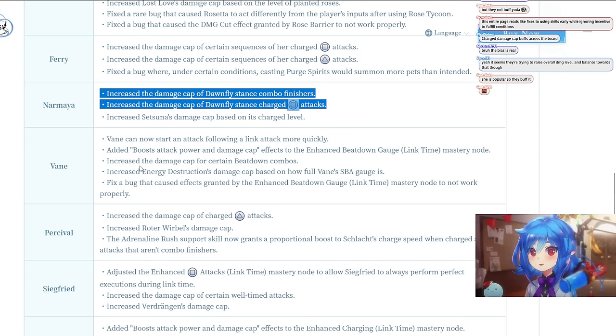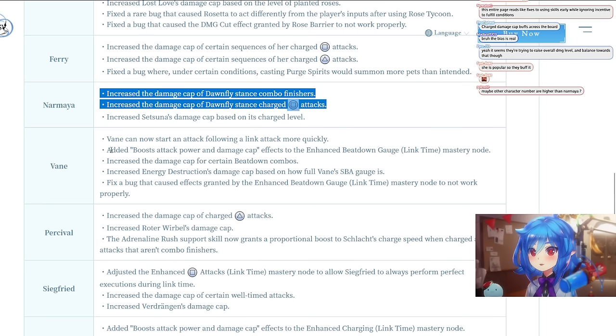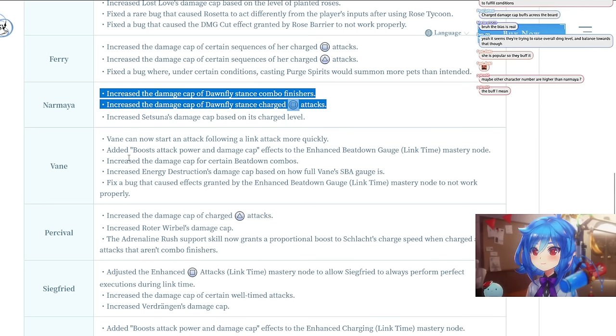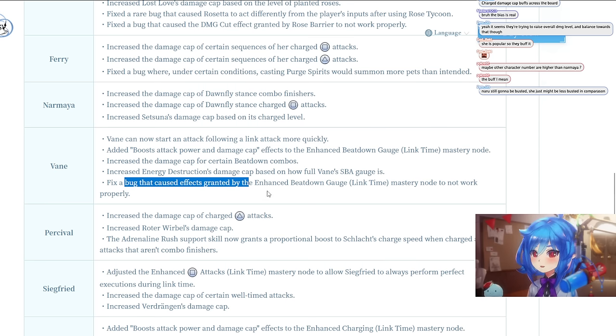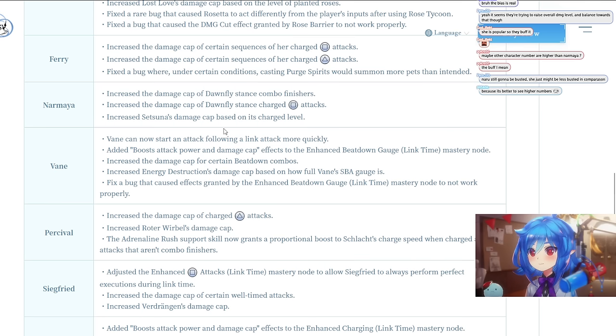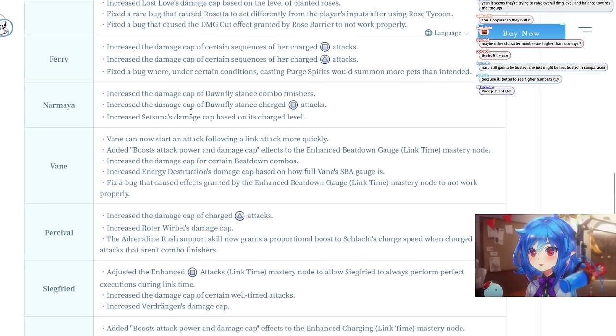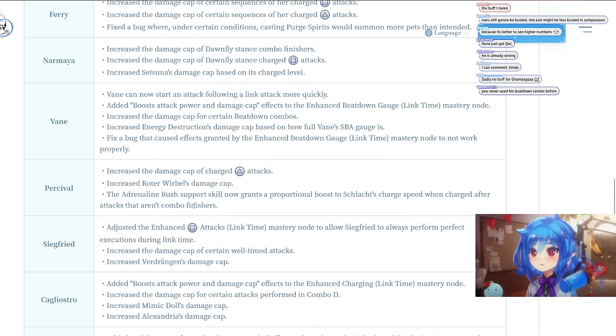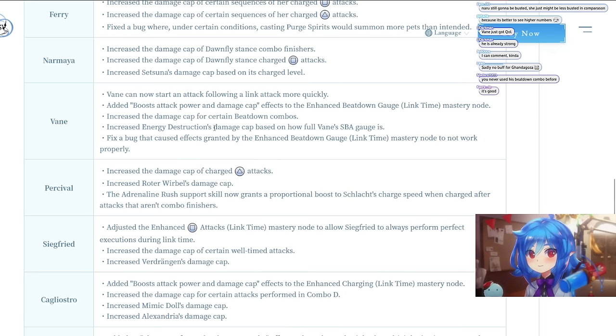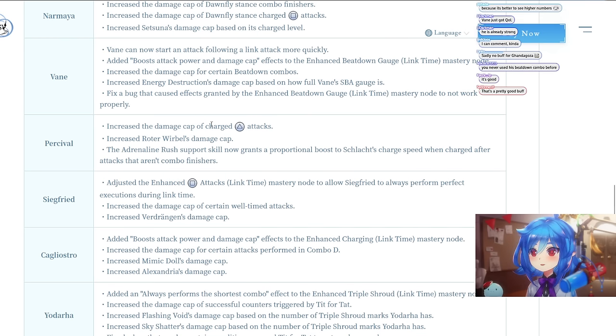For Vane: he can now start an attack following a link attack more quickly. Added boost to attack power and damage cap effects in Hounds Beat Down Gauge Link Time mastery node. Increased the damage cap for certain combos and Energy Destruction based on how full Vane's SBA gauge is. Fixed the bug where effects granted by the Hand Speed Down mastery node weren't working properly.